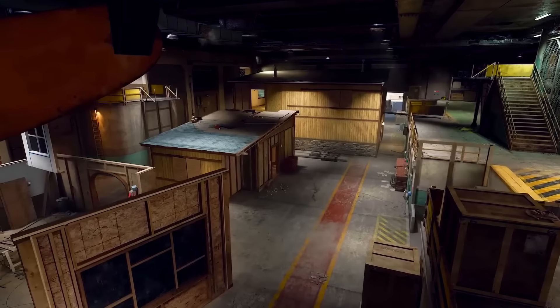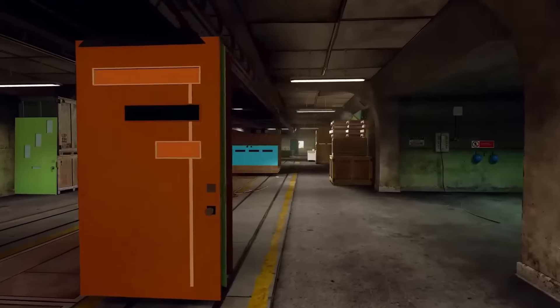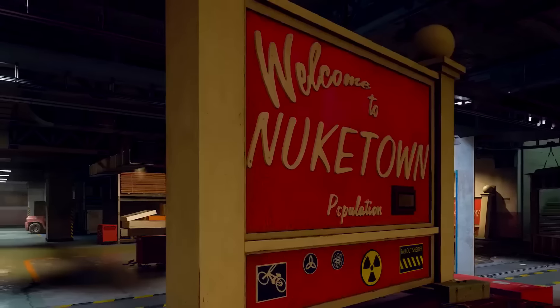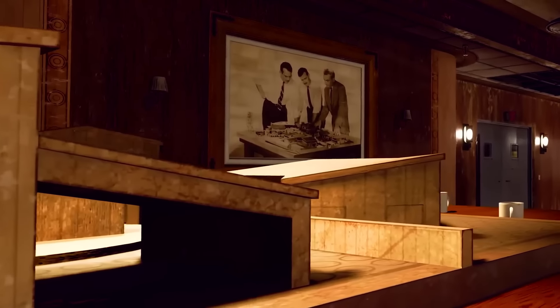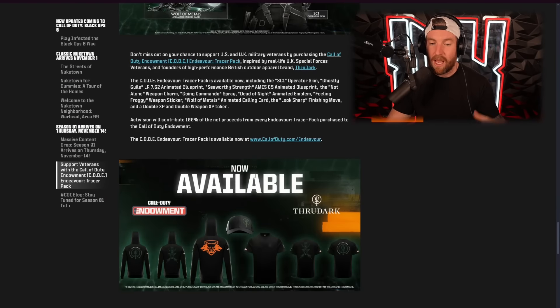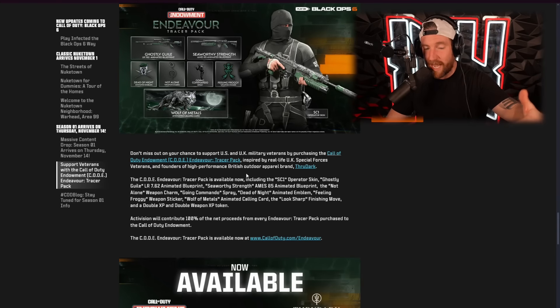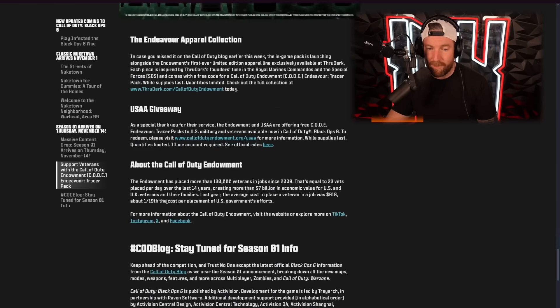So — new maps, new modes, a terrifying in-season zombies map, presumably at Season 1 Reloaded. The other thing the blog post goes over is the Call of Duty Endowment Tracer Pack. I don't normally focus too much on this, but this one is for a good cause — all the proceeds actually go to the Call of Duty Endowment to help veterans. I do point that one out, and I have to say the merch that they have does look pretty damn good.